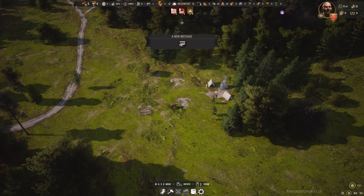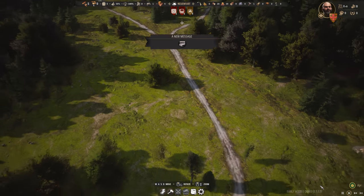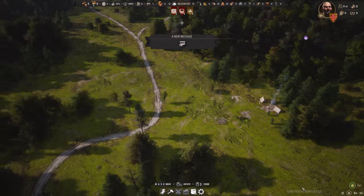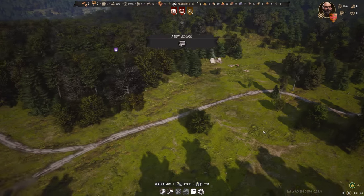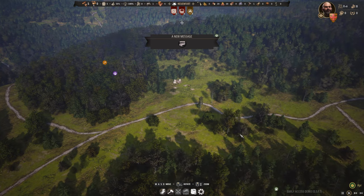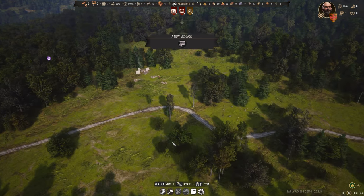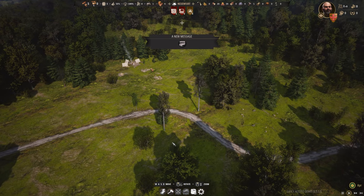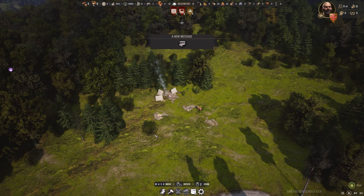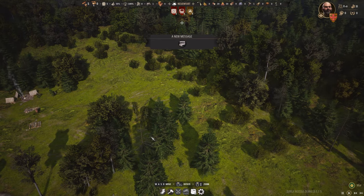This is a demo available on Steam for everyone to play on PC right now. The premise of this game is a medieval strategy. You'll find yourself in a random location where you need to get after it pretty quickly — build up your hamlet, village houses for your five workers, foraging supplies, lumberjack supplies, a farm. You need to build up so you can survive and slowly develop. There's only a demo version right now, so it's very limited, but this is a really fun little strategy game.